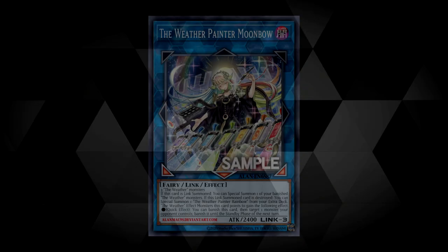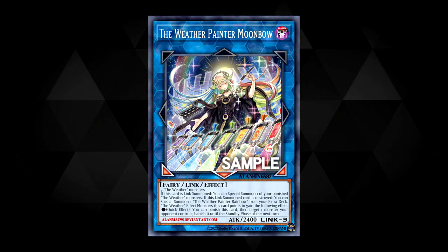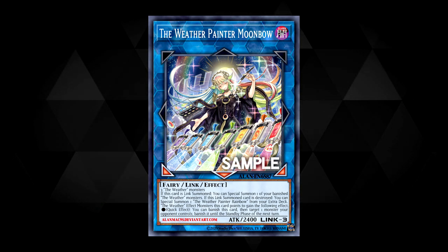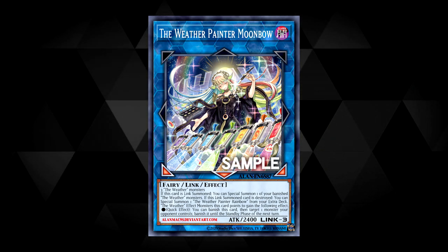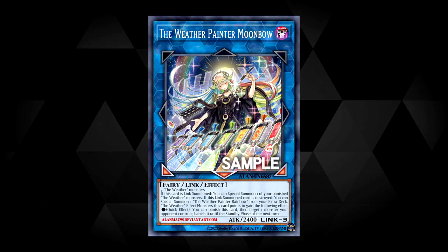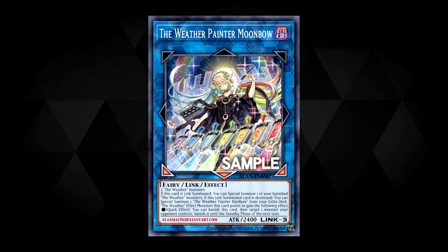After that we have Weather Painter Moonbow — big shout out to Alan McTavish who does awesome-looking English text versions of the OCG cards on his DeviantArt; you should definitely check those out. This is also a Link 3 requiring three Weather monsters. If it's link summoned, you can special summon one of your banished Weather monsters. If this link summon card is destroyed, you can special summon one Weather Painter Rainbow from the extra deck. Weather monsters this card points to gain: quick effect, banish this card, then target and banish one monster your opponent controls until the standby phase of the next turn. To clarify, that means the monsters it points to can banish themselves for that effect, not this link monster.